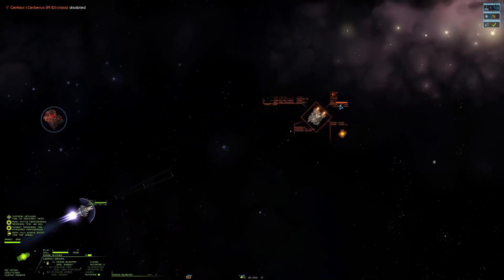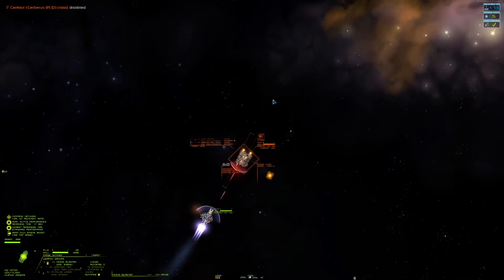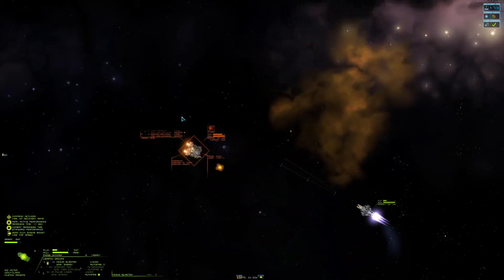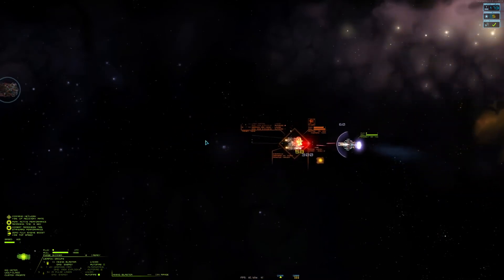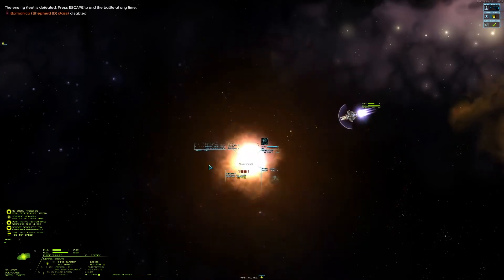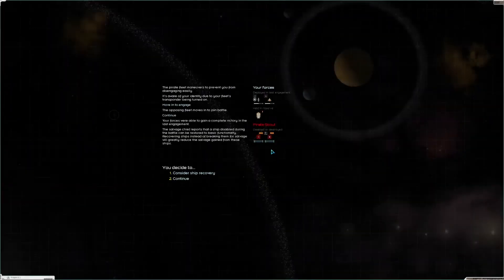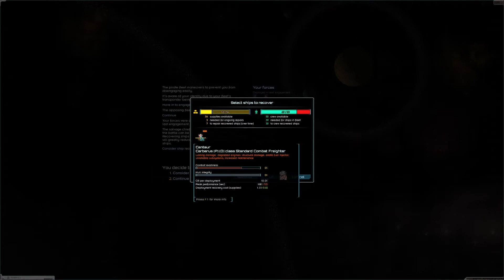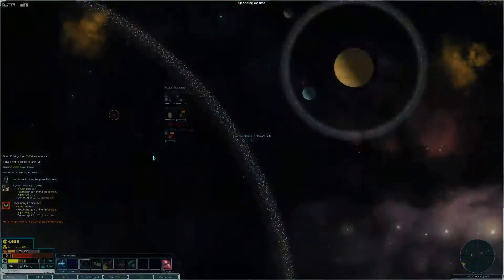Then we're going to close on him and kill him. Let's switch to our mining blaster and let's just slowly take him down. Let's bring our shields back up and let's get him. Excellent. We did it. He died. Very nice. We won't have enough crew to deal with it, but whatever. We'll take it for now and we will mothball it. Let's go to fleets, let's mothball you.